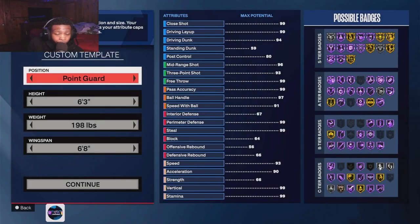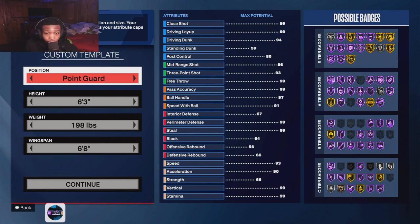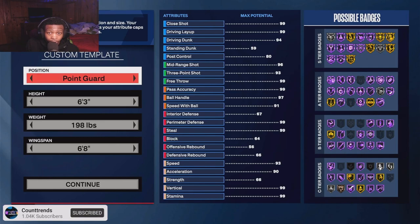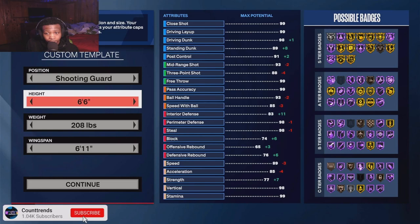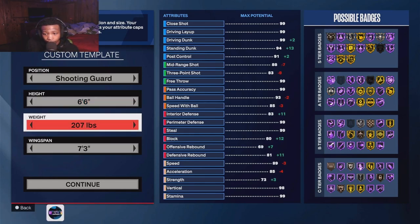What's good YouTube, we're back with another 2K24 video. I already know why everybody's here — y'all trying to find a crazy lockdown build that's not 6'8" or 6'7". We're going with a shooting guard, 6'6", long wingspan lockdown.